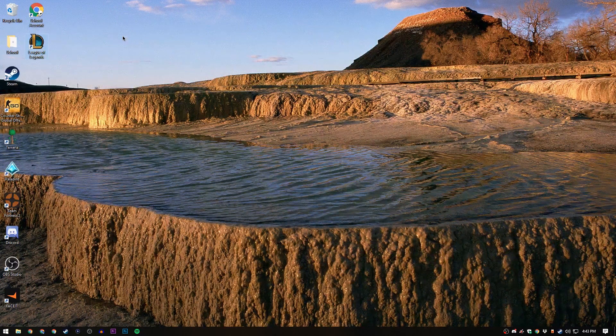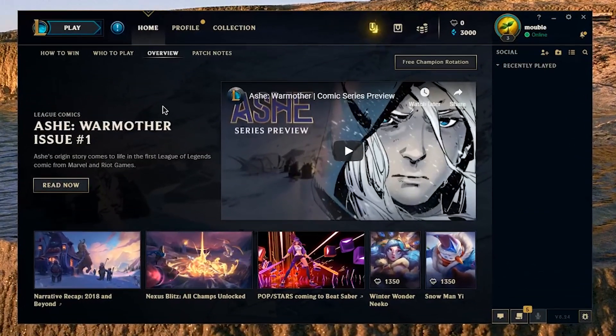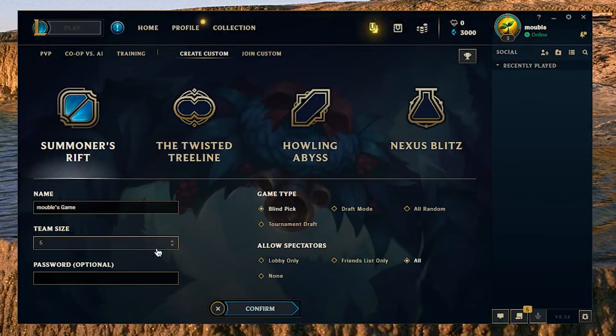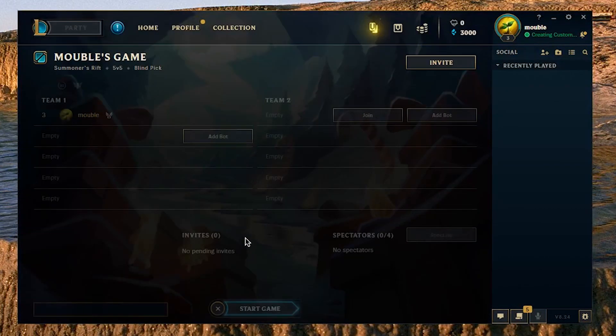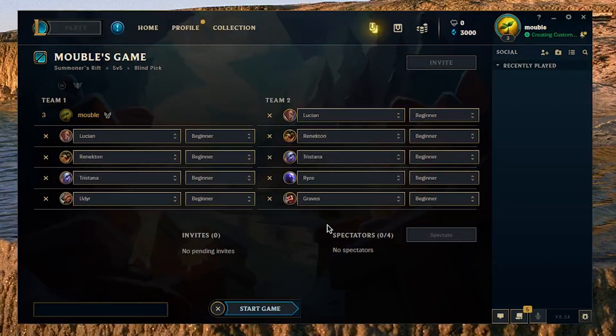First thing you've got to do is jump into League of Legends. Once you're in, go to Play and create a custom match — go into Summoner's Rift, continue, and add a bunch of bots in. The reason we're in a custom match with bots is to simulate a regular match so we can see FPS as it normally would be. If it's only 1v1 or a training match, it'll run a lot quicker because you don't have a 5v5 with different abilities happening at the same time. Once you get all the bots in, just click Start Game.